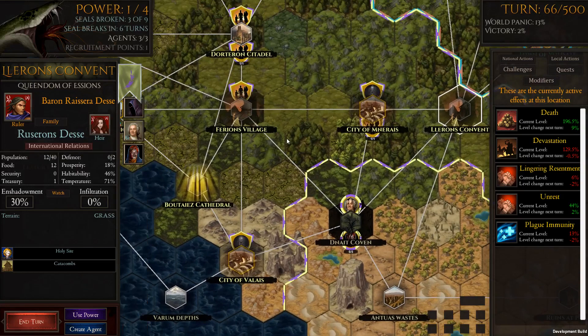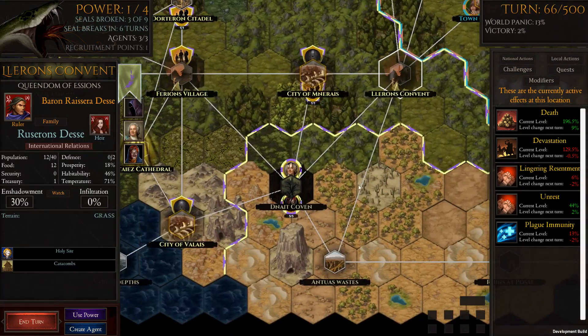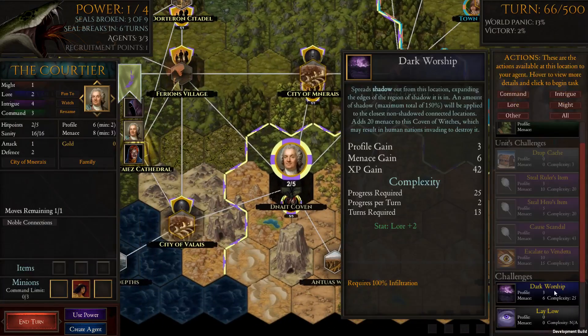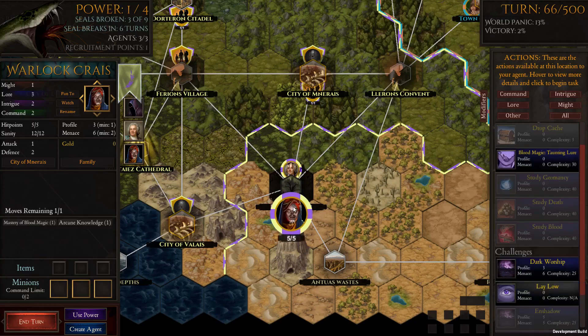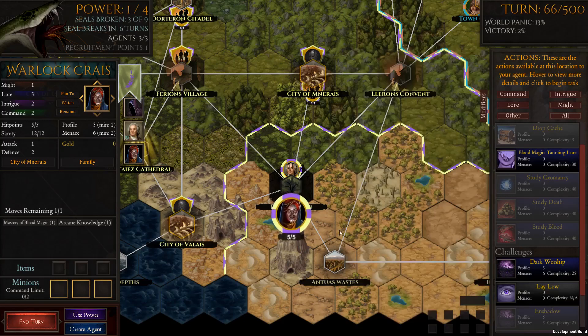I'll leave it there — that shows how to use the covens. We've still got two more covens we can do this with. We can still do more dark worships here; we don't get much profile or menace doing it, so I can just leave this character to keep on doing that. It's only nine turns for him — that would be a good use of the warlock initially, just to keep pushing out that 150% of shadow from that location. Anyway, thanks for watching — I'll catch you next time.